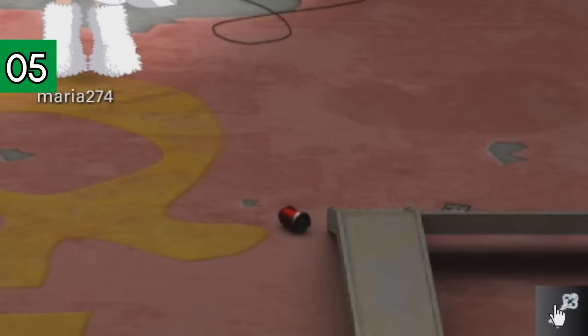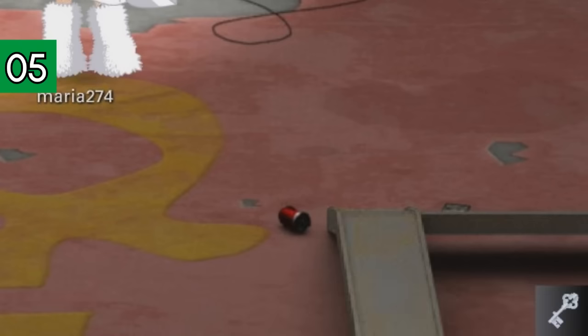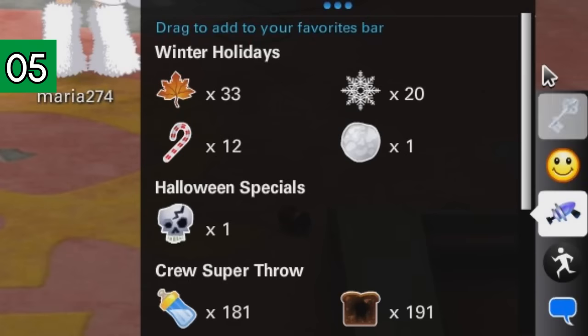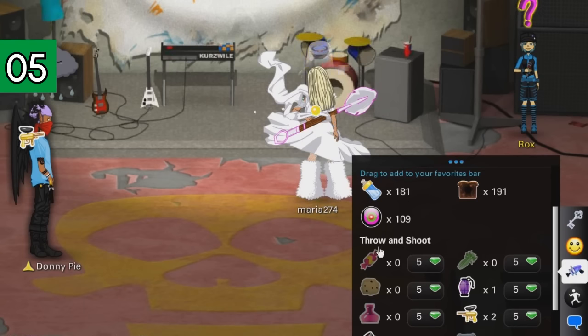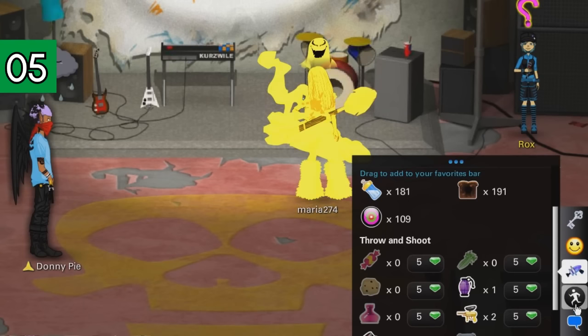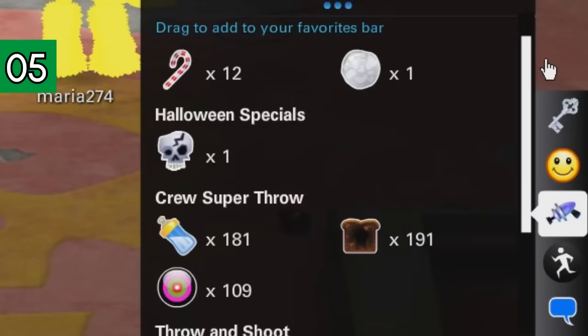Let's go ahead and start with number five: the ability to throw keys. This is another throw tool that not many people know about. Here you have throw tools, and if you go down the list, you can throw things at people — like we're going to shoot this girl with a paintball. That's kind of cool, but we want to throw a key. And as you can see, it doesn't show anything here that allows us to throw keys.